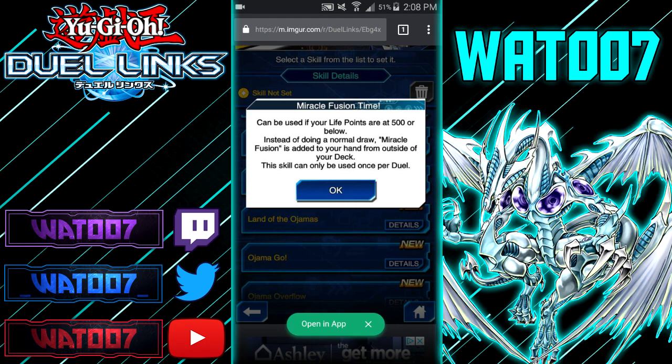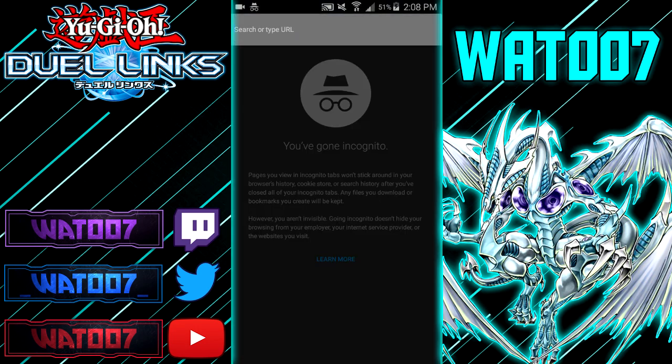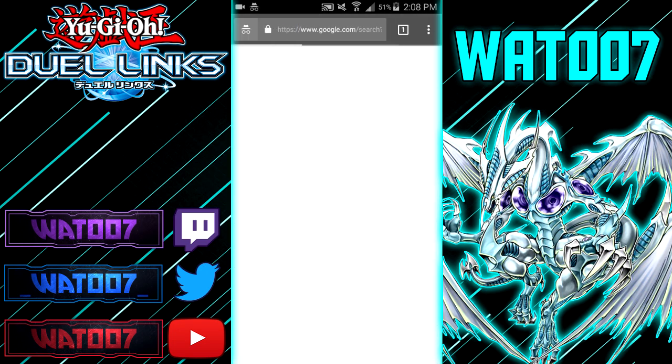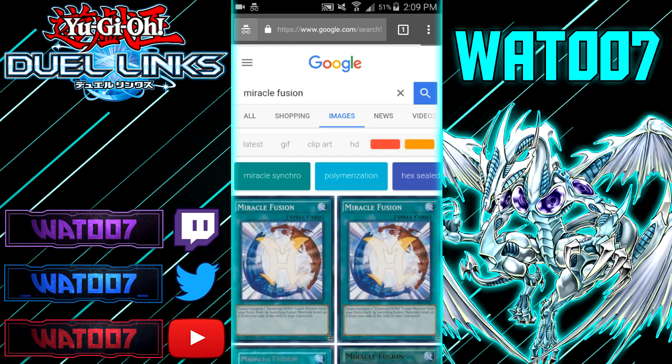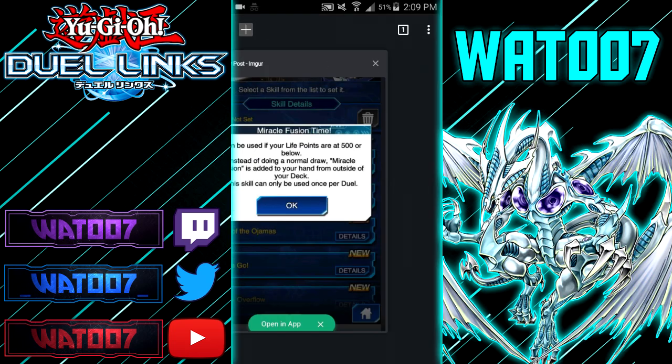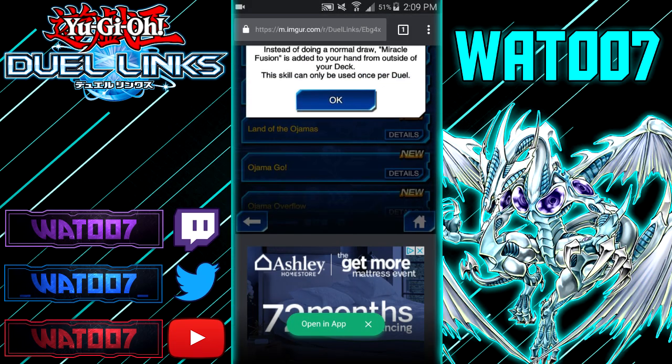Miracle Fusion is a Hero fusion card — it fusion summons an Elemental Hero fusion monster from your extra deck by banishing the fusion materials listed on your side of the field. That's a pretty strong card that I feel like should just be added to Duel Links in general, not just as a skill.